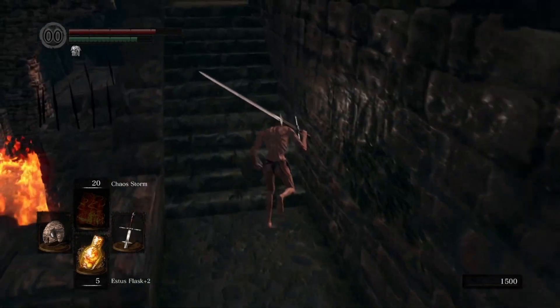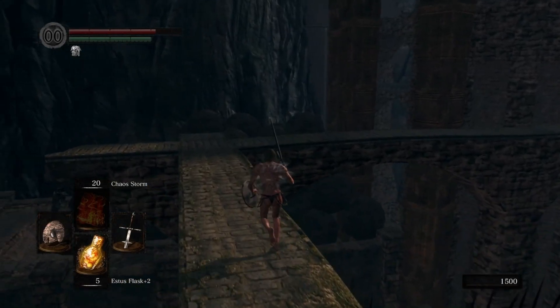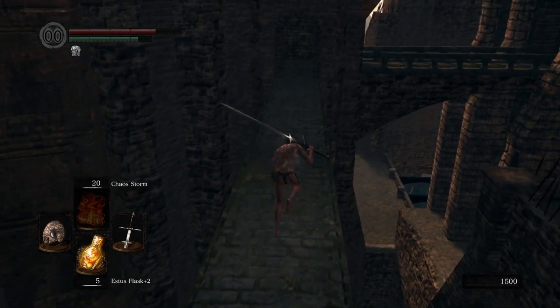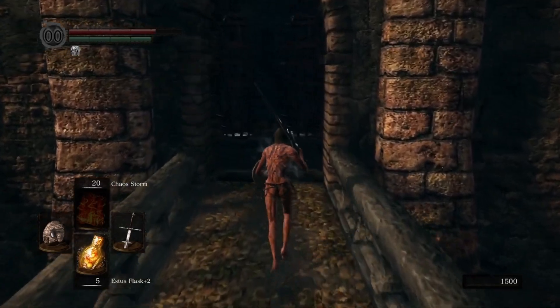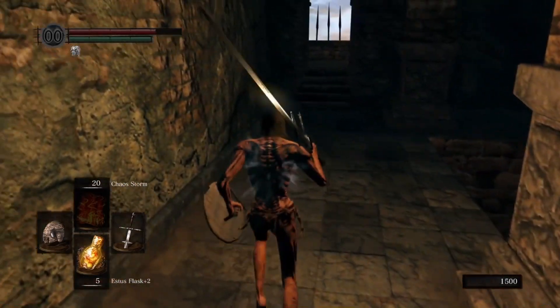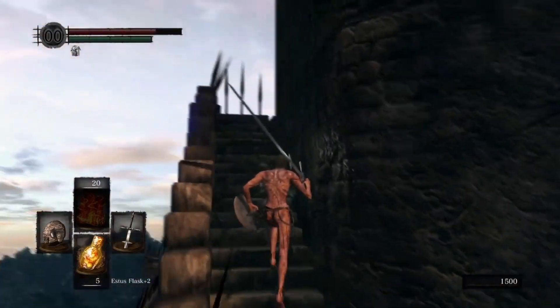Keep heading up the stairs and you'll come to a series of catwalks. Run out, take the first right, then take the first right again. Depending on if you found the right key, these two cages here — one of them is a lift that allows you to get back to the bottom of Sen's Fortress, so that you can shortcut between the top and the bottom.